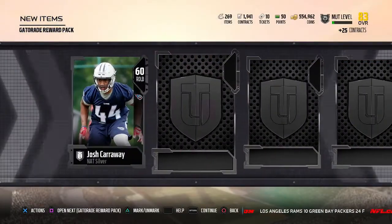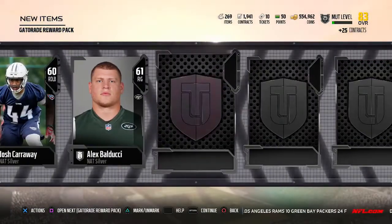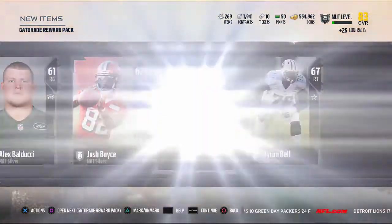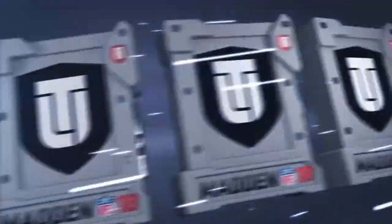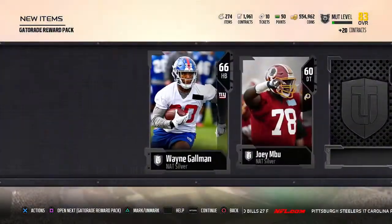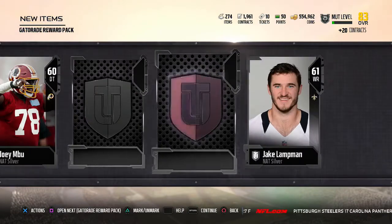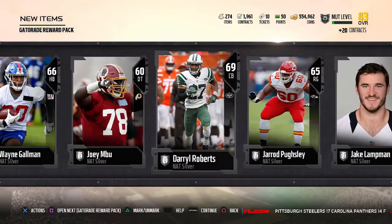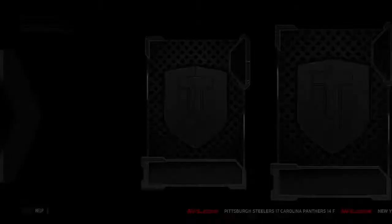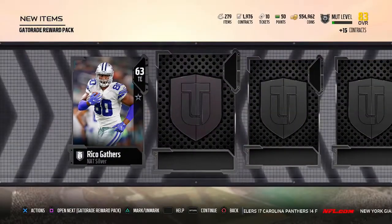This is the first one. Let's see what we get out of this. We get three silvers. Hit it from the back for the one time — all silvers. It's smooth though. Another pack open. Let's get it. Two silvers. Another one. Full silver pack. It's cool. We're going to get some fire out of this, man. I got faith we're going to pull some heat.